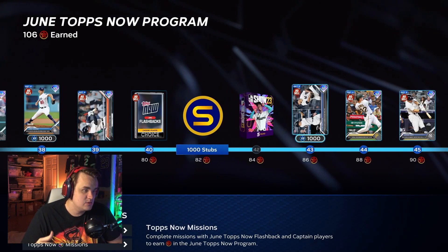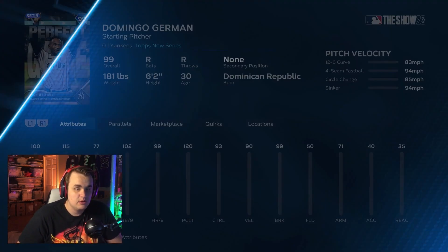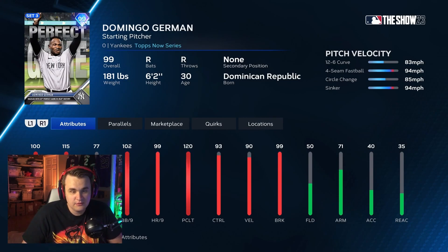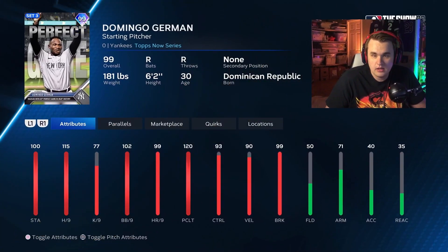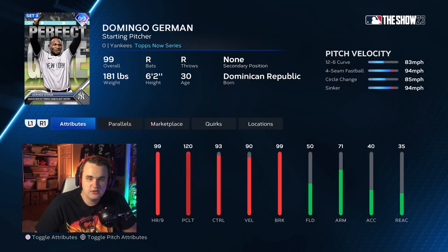A nice bonus is once you finish this Tops Now program, you get 99 Domingo Herman, who is absolutely stacked. Some people say he's not as great as they thought he would be, but they can't stack the hits per nine too much — it's 115 hits per nine, 120 clutch, 99 break, 99 below, good pitch mix: curveball, sinker, circle change, and four seam. He's definitely usable right now in the game because we lost a lot of starting pitchers like Bob Gibson. So you could try him out on your squad.